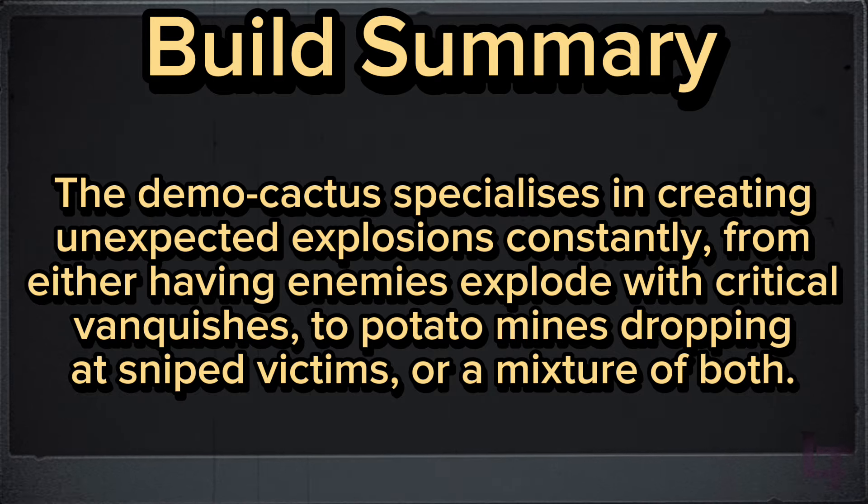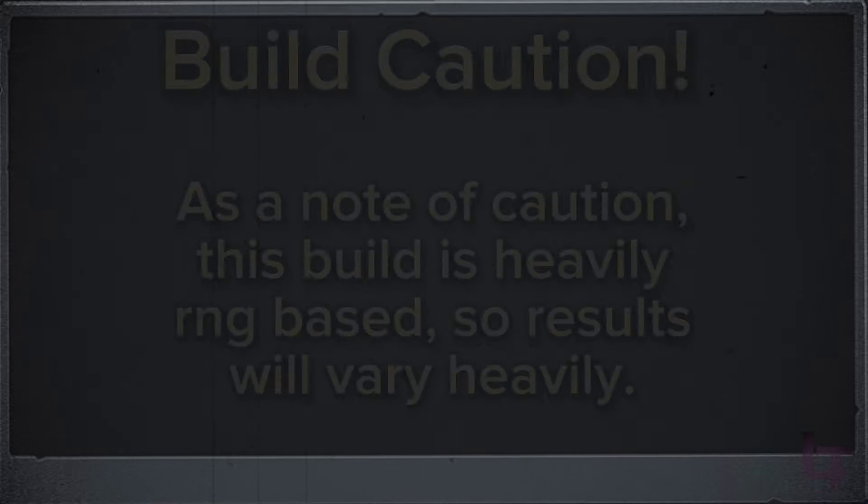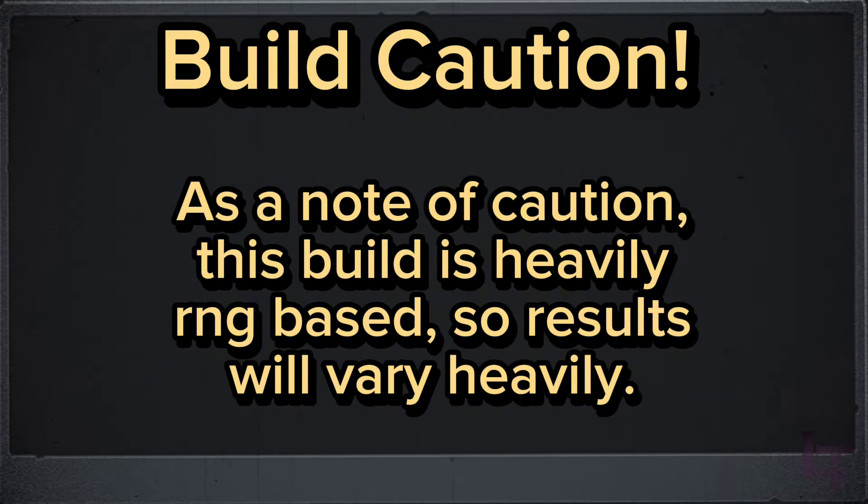The Democactus specializes in creating unexpected explosions constantly, from either having enemies explode with critical vanquishes, to potato mines dropping at sniped victims, or a mixture of both. As a note of caution, this build is heavily RNG based, so results will vary heavily.